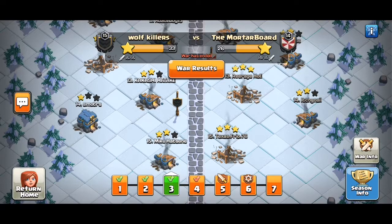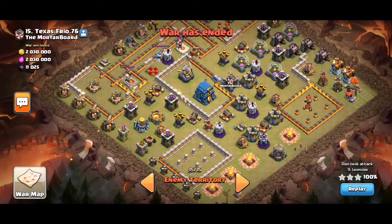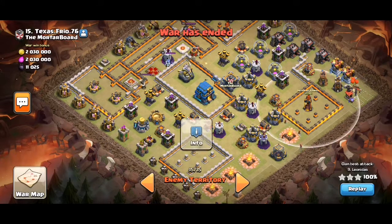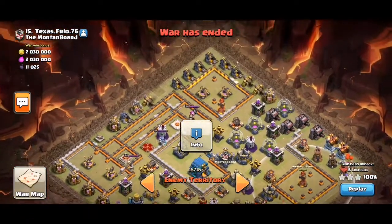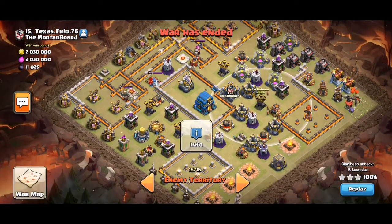Hey guys, it's me Tom and I'll show you another CWL replay. You can see this base is really weird, but if you can notice, you can take these two Infernos and then most of the wiz tiles on this side, so it makes the left side easier to bat.